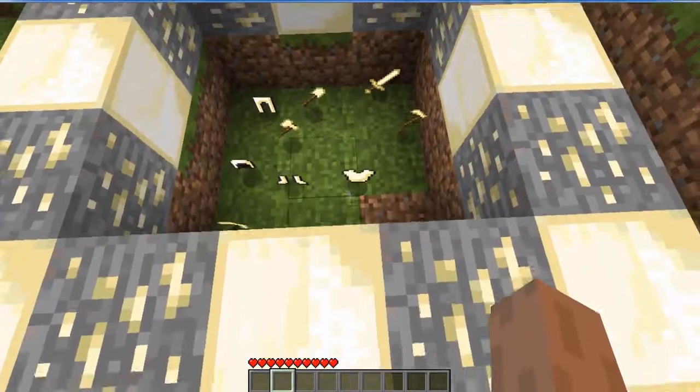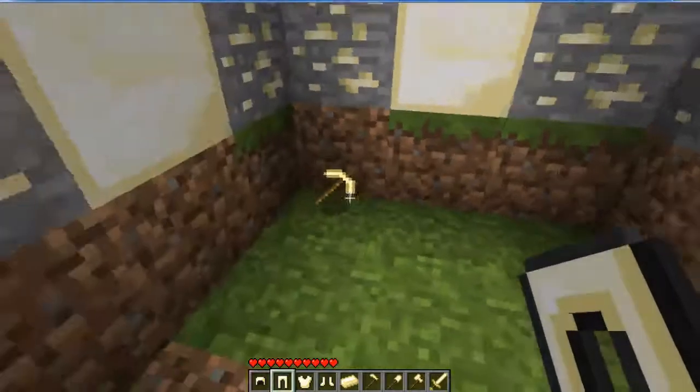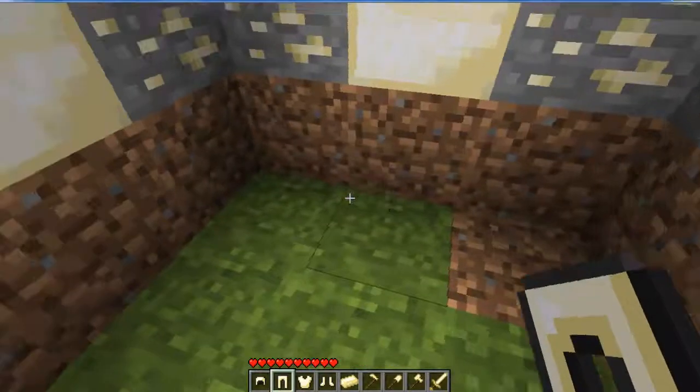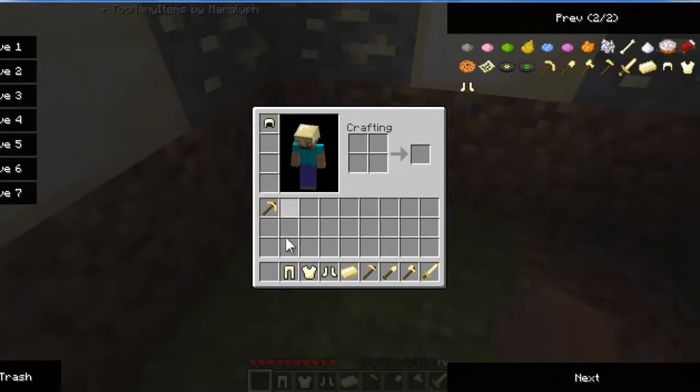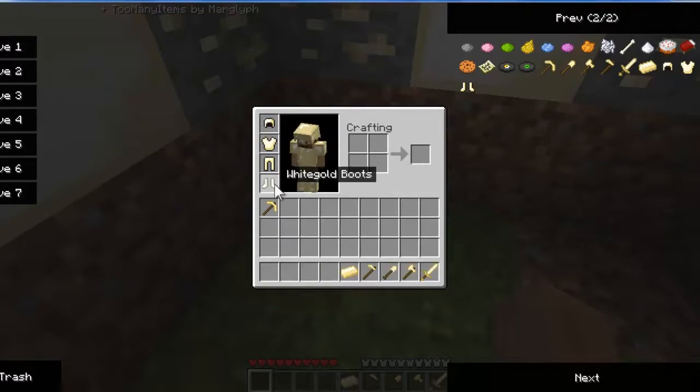So I'll jump in there so I can show you all these things. As we can see, we've got a helmet, some pants, a chest plate, and some boots. Basically you just dress up like if you had a sandstone ore — it's kind of the same type of thing. But yeah, it's white gold.